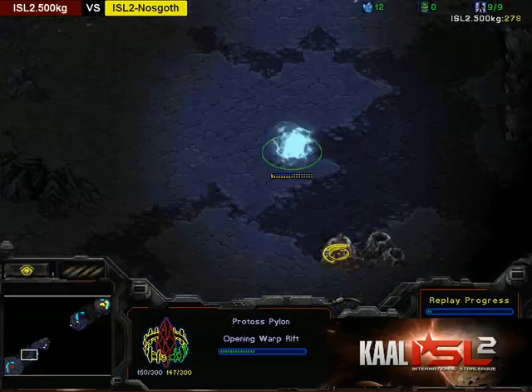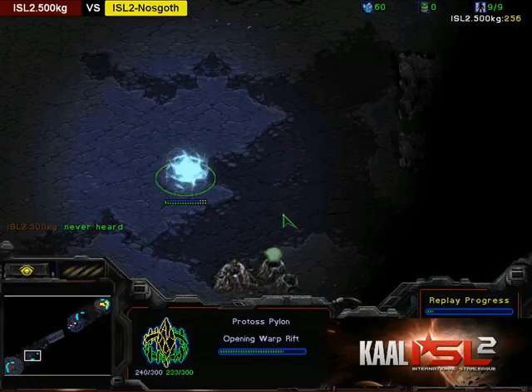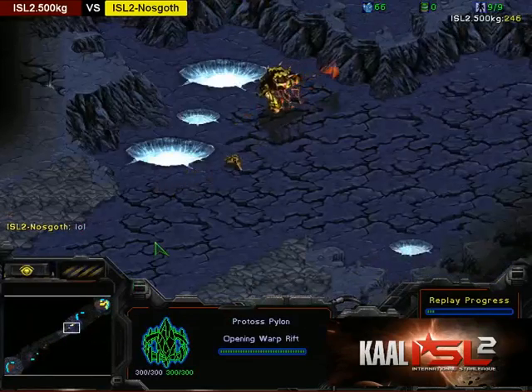It looks like a pylon here for 500kg is going to be for a Forge Fast Expand. I'm interested to see how he does the wall-in. On Bluestorm, the natural is quite wide open and difficult to wall, so let's see what he does.